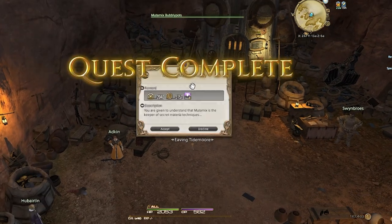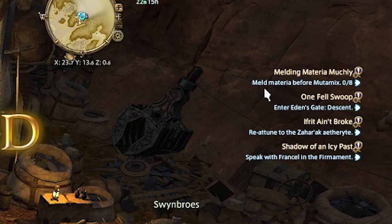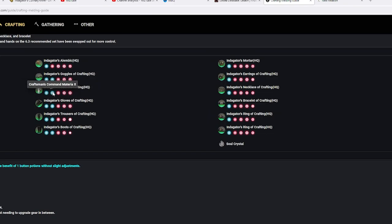You can now accept 'Melding Materia Muchly' from Mutamix Bubblypots. He wants to watch you meld 8 materia onto your gear. I head over to the Balance Discord, which lists the best gear for every job, and they gave me a link to the crafter BiS materia. Looking at the list I'll need Craftmanship and Competence level 10 materia.